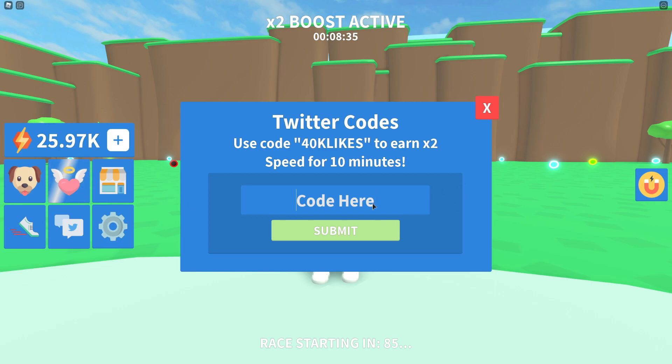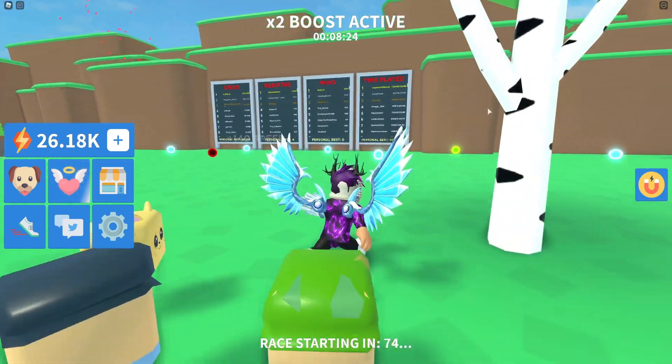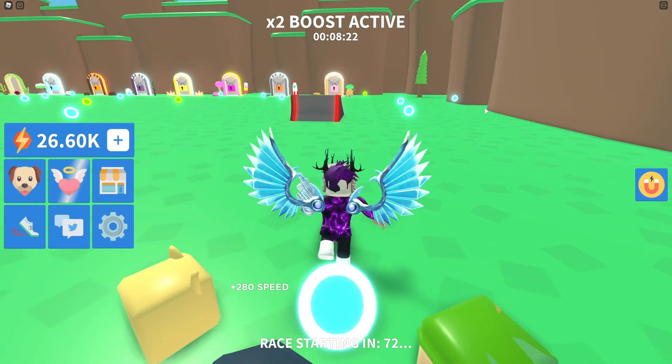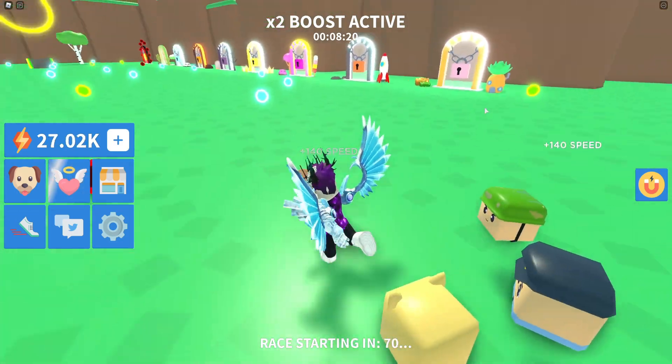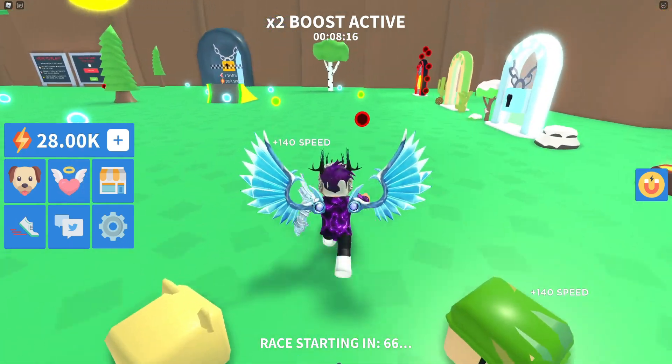When the game hits 70k likes, the next code will likely be '70k likes' — that seems to be the trend the developer follows when releasing codes. So if the game does hit 70k likes, make sure to submit that code because it will probably be the next working one.